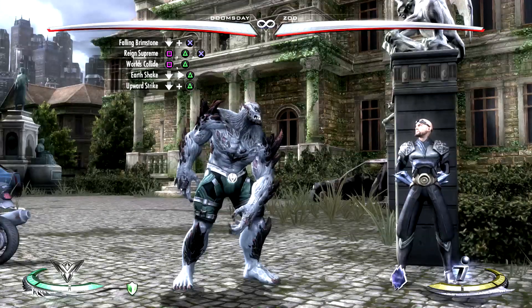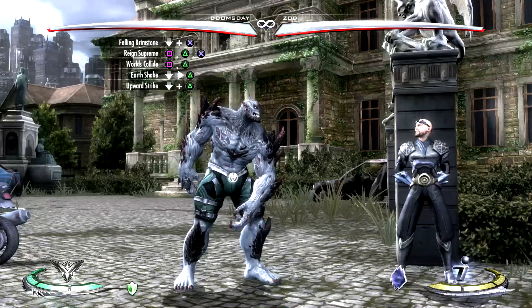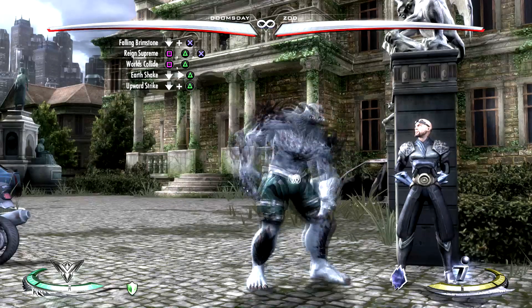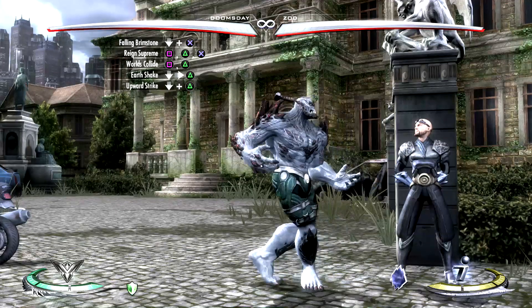Hey, what's up dingoes, this is Juan Dingo and I'm here with another combo tutorial. This one is going to be with Doomsday, and the combo I have for you guys today is going to do 41% damage, only costs one bar of meter, and it's going to be a corner combo.